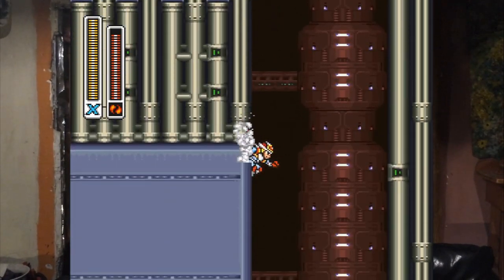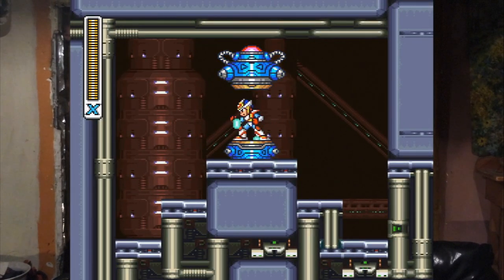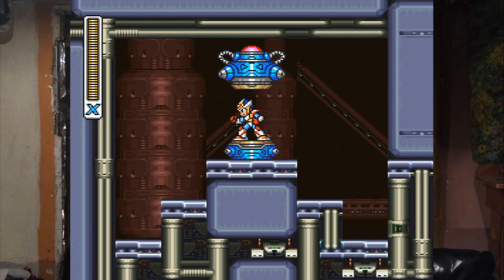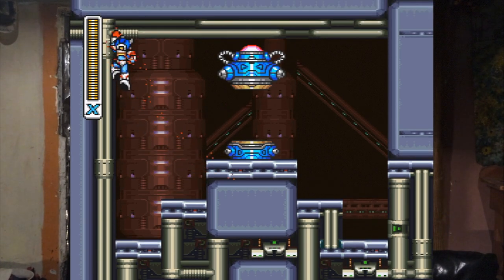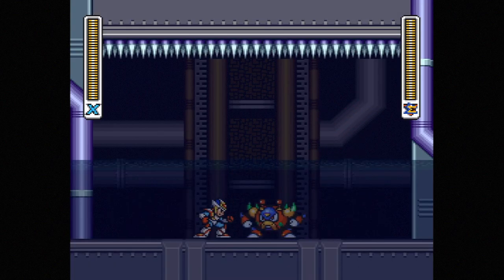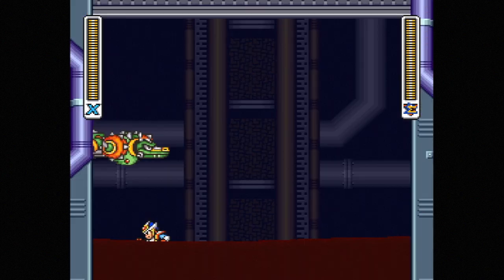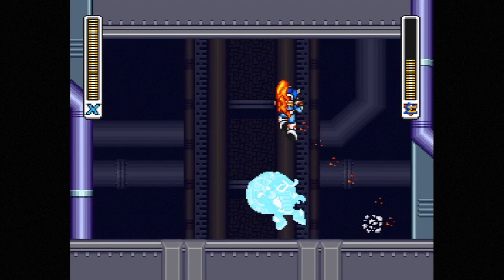Follow down the rabbit hole and walk through the invisible wall. And there is the Shoryuken capsule. You execute it just like you do in Street Fighter — Forward, Half Circle Forward. The Shoryuken.